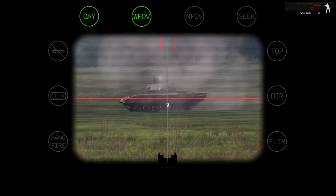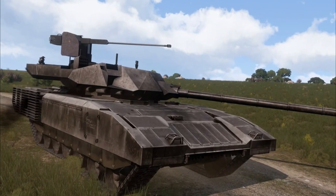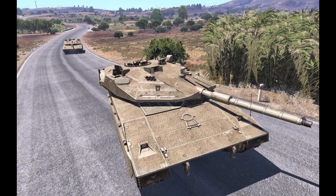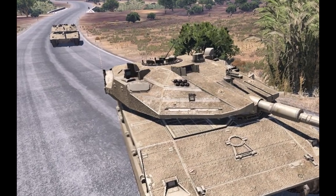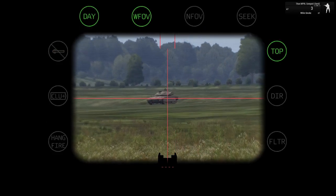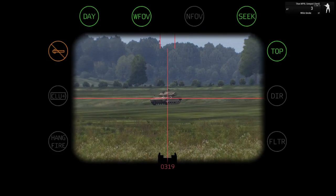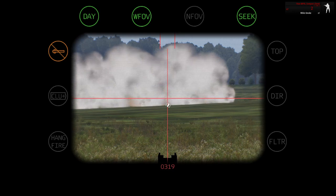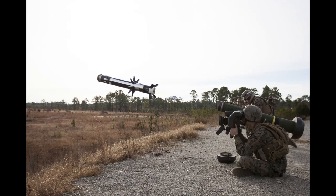The active protection systems are not well simulated either. All the tanks from the base game have the hard-kill APS modeled on them, but it's just a model. When a rocket or missile is fired at the tank, it is not intercepted. Instead, the APS works in a very weird way — it notifies the crew when an AT launcher locks onto them and automatically fires smoke once a missile is launched. That is not how it works in real life, because these kinds of missile launchers can only lock onto the heat signature of the target, and the tank can't get a warning because the locking system does not emit anything that the APS could detect.